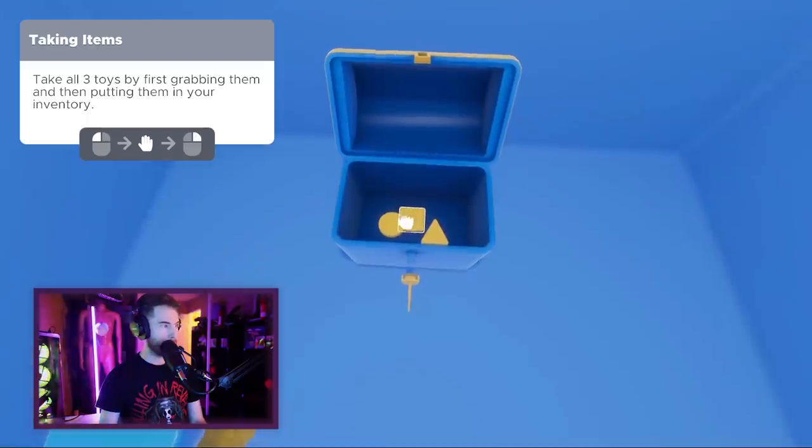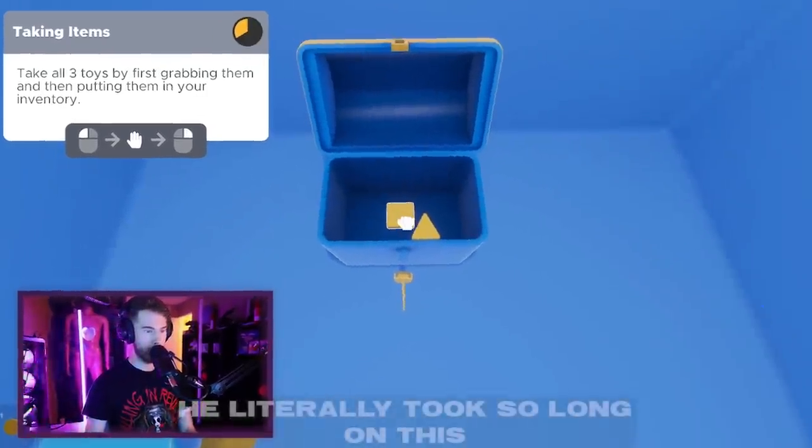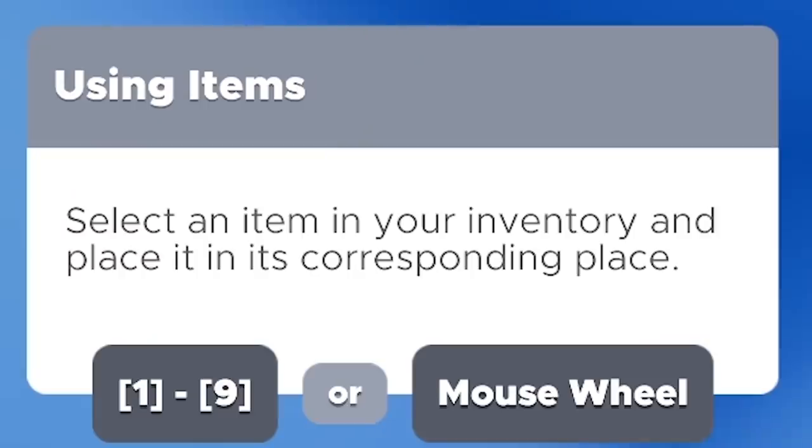Open it. Gotcha. Take all three toys by grabbing them and putting them in your inventory. That was quite a mess — place it in car...